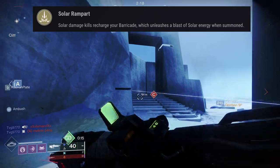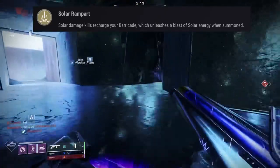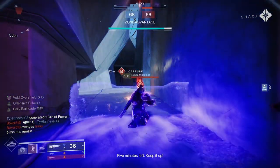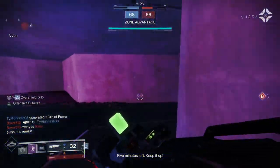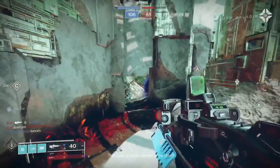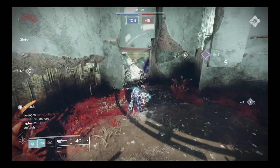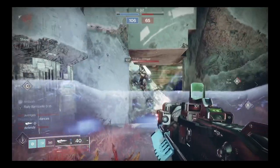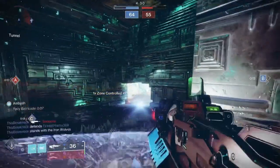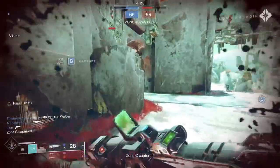Any time you summon your barricade, you'll send out a fiery wave — a lot like a wave-frame grenade launcher, but a little bit slower. This works for both types of barricades, so if you want to run rally barricade for faster regen you can. Each contact deals around 100 damage, and your barricade actually has two chances to deal damage: as it reaches max distance it returns and deals another round. Sometimes if a guardian is right at the apex of the solar wave it will deal double damage because it turns around right as it hits them.